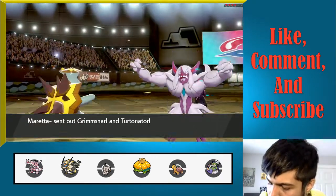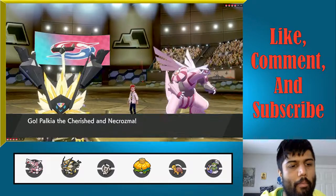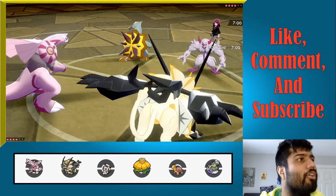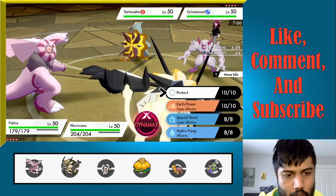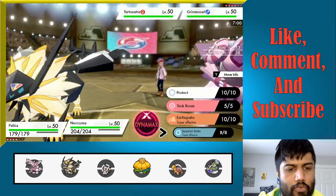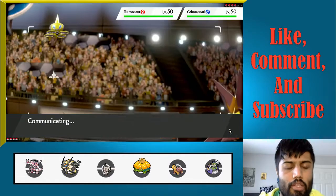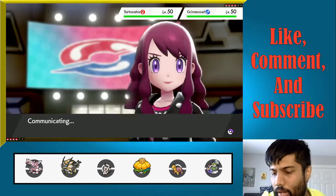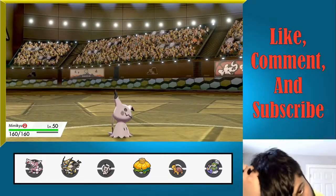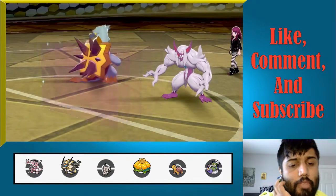We will see Grimmsnarl lead with Turretinator lead. Grimmsnarl is going to set up Light Screen — that's totally fine with me. It should be a Burning Jealousy. We are gonna fire off a Sunsteel Strike. This should get the KO onto Grimmsnarl.